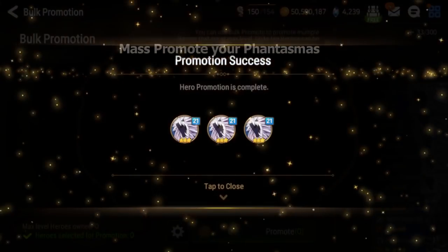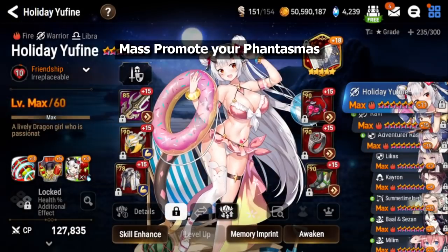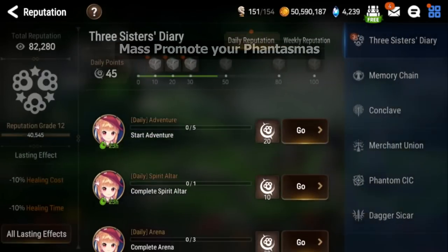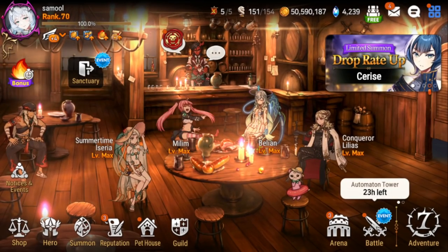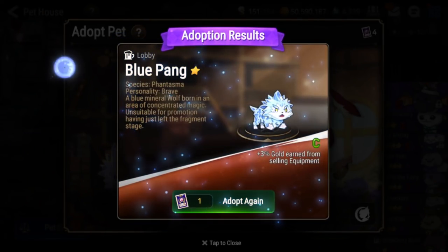Mass promoting will give me another quest done — you'll see I have 45 out of my daily reputation. Basically what you're trying to do is fill out this reputation tab and get everything done, then spend all your remaining energy on hunts, spirit altar, adventure, or whatever you want.